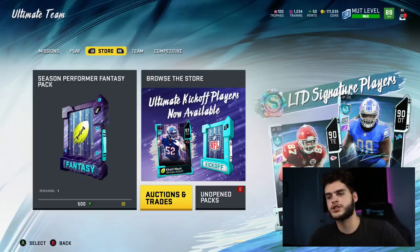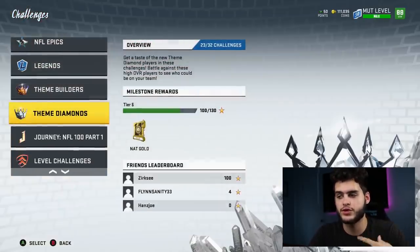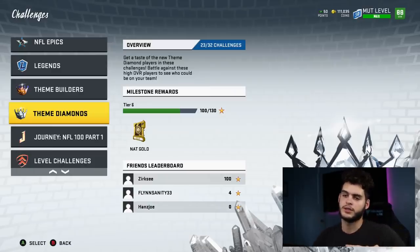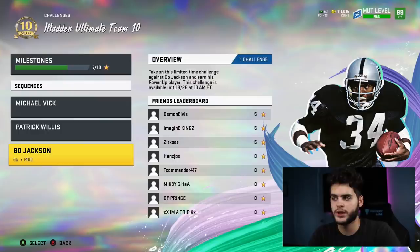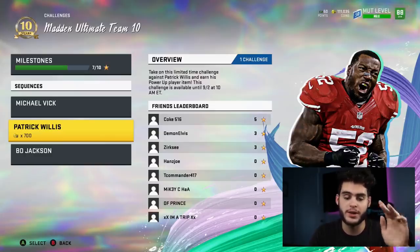Something big you don't want to forget: to get his power-up and your free player in 10 weeks, you need to complete the MUT 10 solos. This promo started about four weeks ago and runs until approximately late October or early November. The 10 tokens you get from the solo challenges are used in a set — put all 10 in and you get one free limited time MUT 10 player. You cannot miss any tokens; you need all 10. The solos open at 4 PM Eastern on Friday and end Monday at 10:30 AM Eastern.